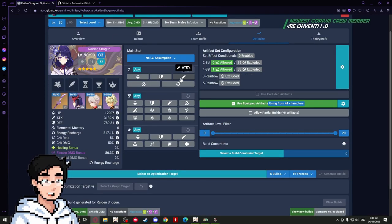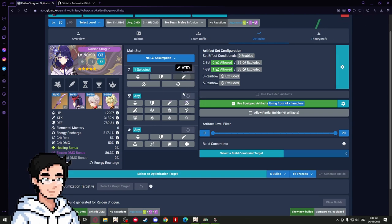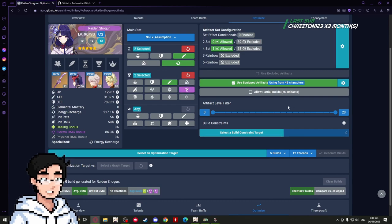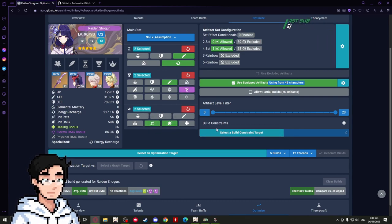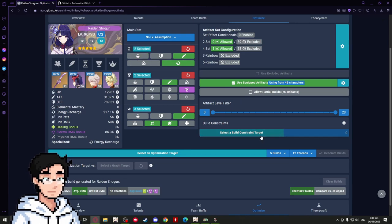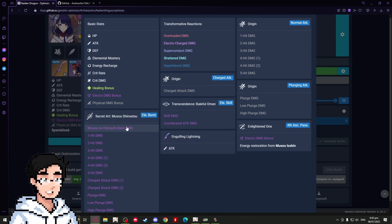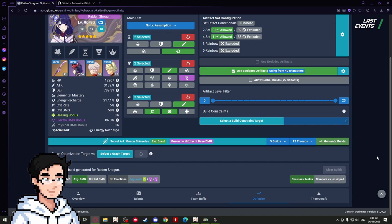You can set main stat parameters — I prefer to do this because it speeds up the process. If you know how to build a character, this will save you time. For Raiden: Attack or ER on sands, Attack or Electro on goblet, Crit Rate or Crit Damage on circlet. If you're not sure what stats they want, you can leave them blank or click all of them — it'll just take a little longer. We're optimizing for burst damage, that initial slash of Raiden — the biggest hit in the game. Click Generate Builds.